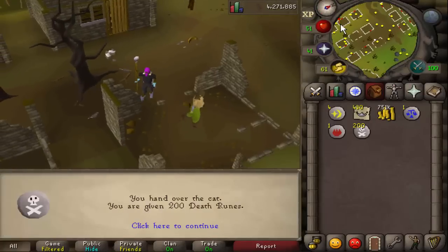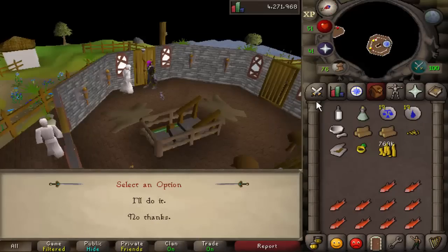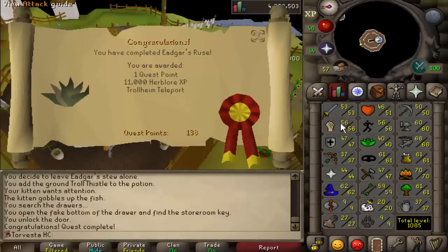47 crafting. That'll be an extra 45 games necklaces, 62 magic, 64 rings of Dueling. We're going to the general store in Ardy to sell these tiaras. Whilst we're here, another 200 death runes — thank you very much. Time to do Edgar's Ruse — pretty long quest but it's going to give us a big chunk of herblore XP.